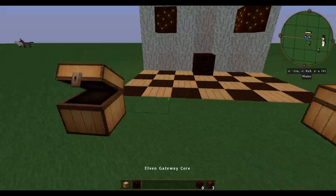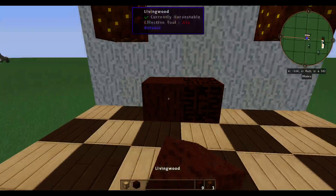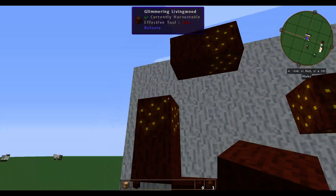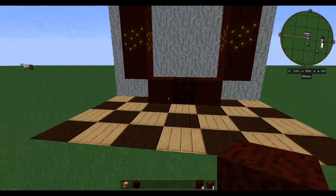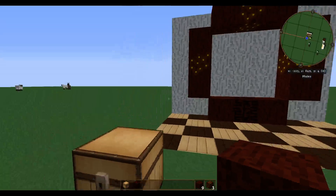Then you're going to need eight plain Livingwood — here, here, here, here, here, here, here, and here. Good. That's the frame of the portal.